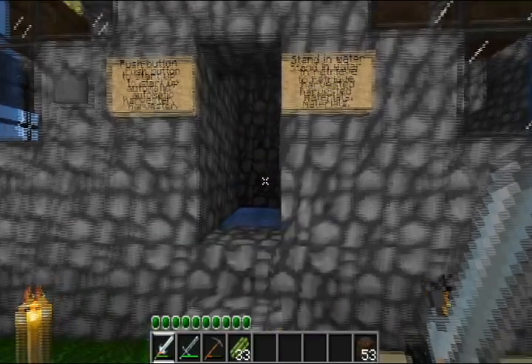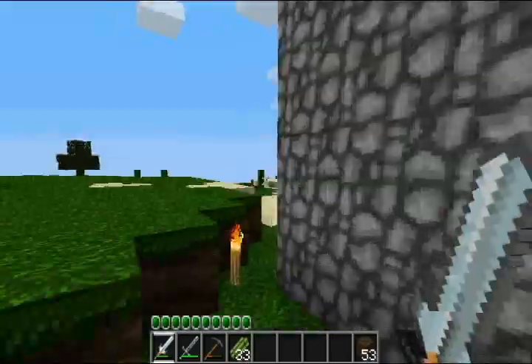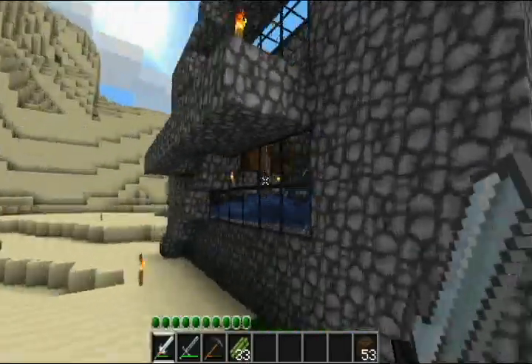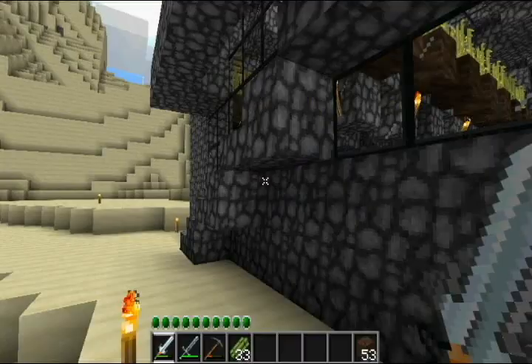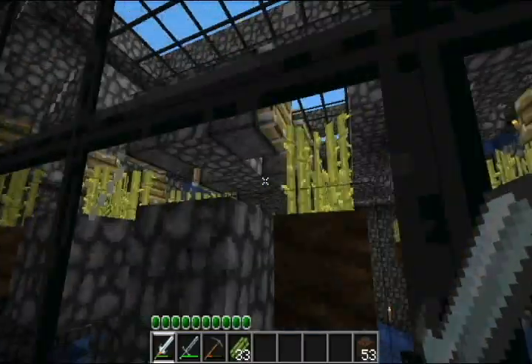Hello, this is my Tholomew, and this is my automatic sugar cane harvester. As you see, it's just a little 15x16 thing on the inside; on the outside it's 17x18.